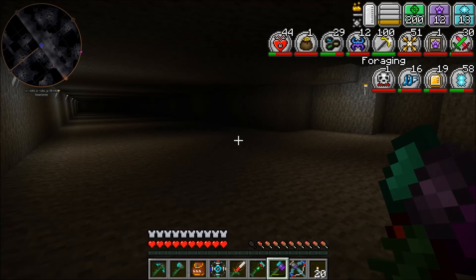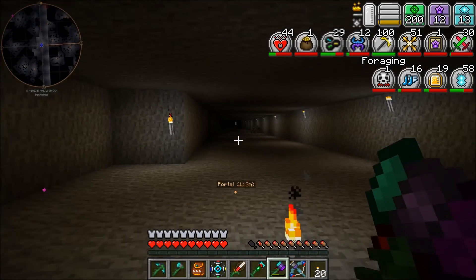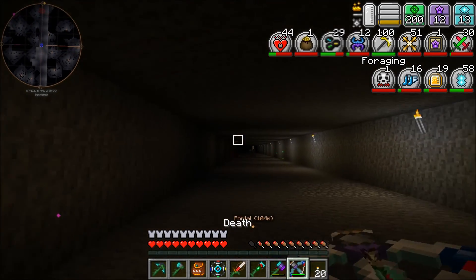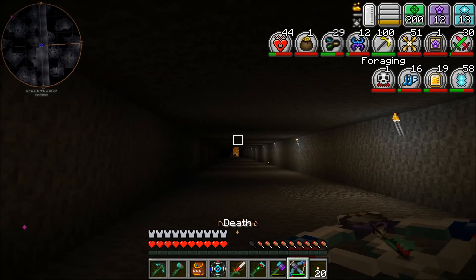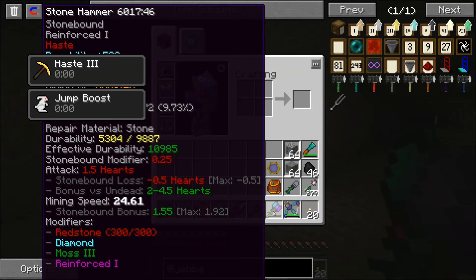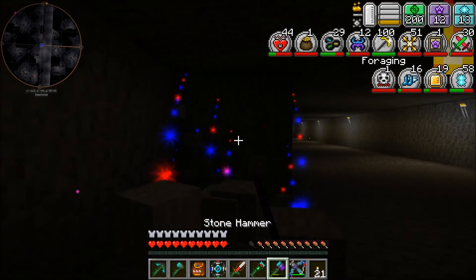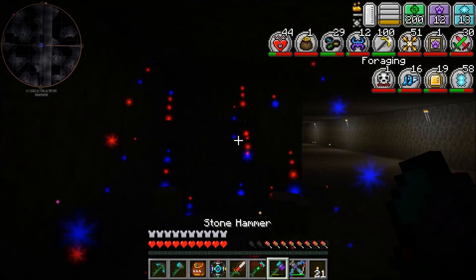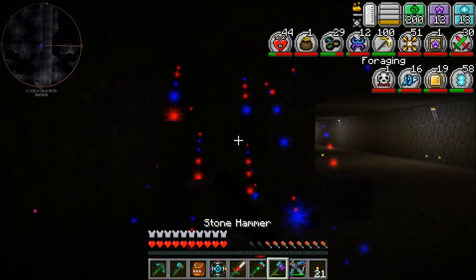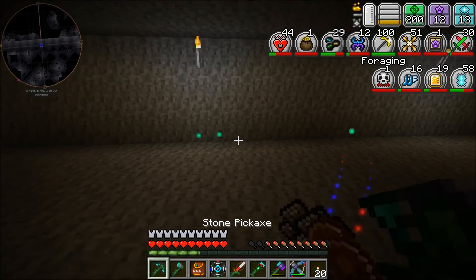A whole bunch of music played, and now when I mine stuff — oh hey, cool, they do spawn in here, I wasn't sure if they did. Maybe it is light level; they hadn't been spawning before. Now this thing also got a level up, so it has a mining speed of 24, and it instamines this stuff. I'm basically walking forward and it just rips it up — it didn't do that before.